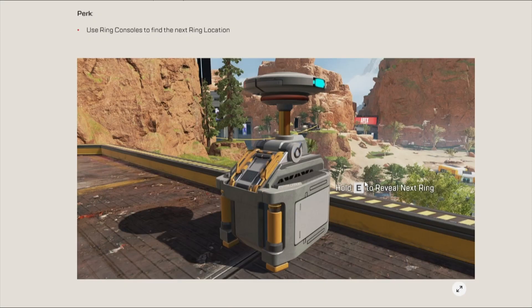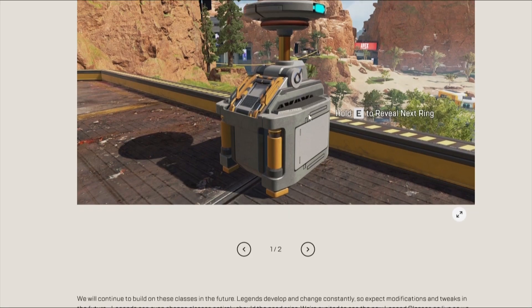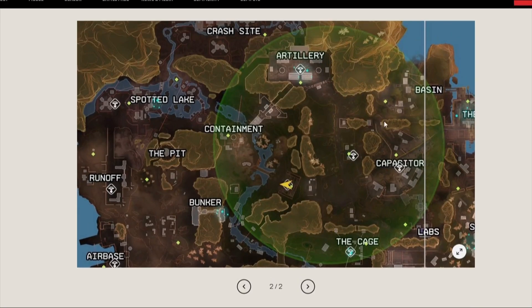Next we've got the control class. You go up to these boxes. I thought control and recon were the same but they look different. With this it's the normal recon thing — you can see the next ring. I'm surprised they don't make it the same, as in control people can see the ring, but if a recon person goes up to it they can see the players. And it doesn't look like there's anything more different with the map.